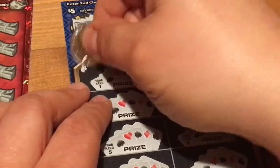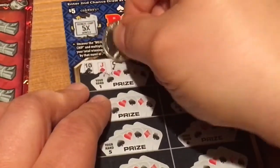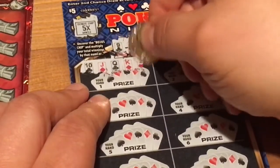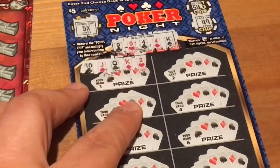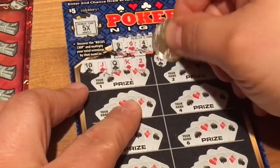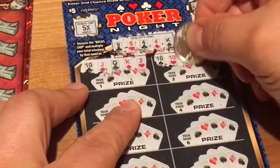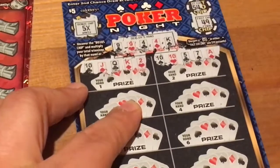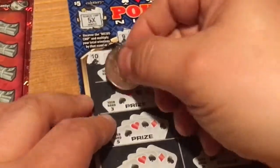Let's see what our first hand is. Possible straight — but a two at the end ruined it. All right, next hand. There's two tens. Can we get another five? No. Just one pair is not going to do it.